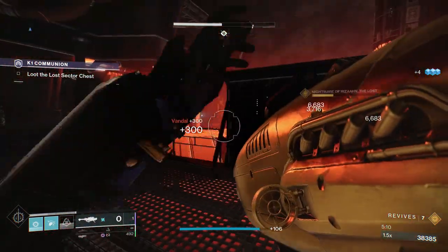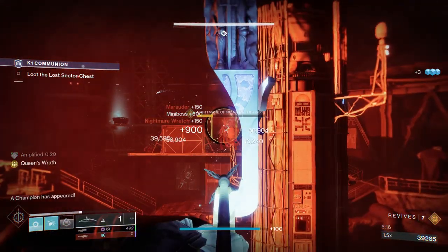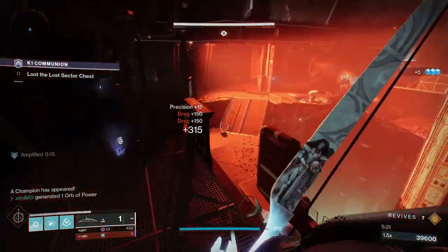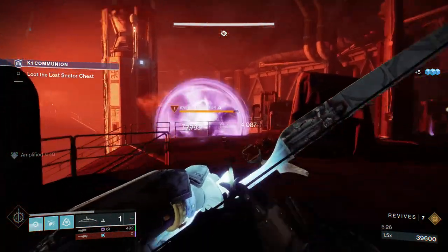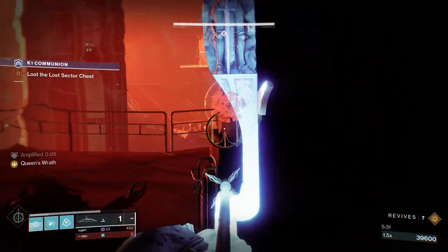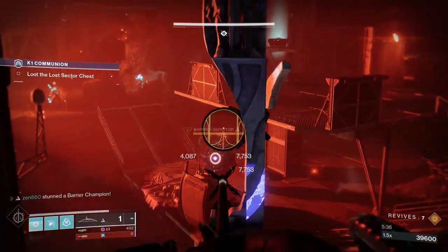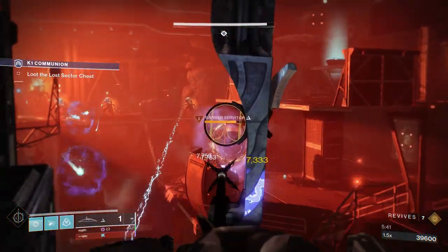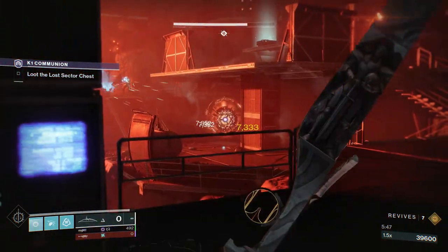This lost sector, although it can take a while if you're not using this build, is still really easy because there is cover everywhere. Most of these adds have insane range, but if you just sit behind cover you're going to have an easy time. The Barrier Champion has spawned and we're going to chip it down with our Wishender. It will take a while, but not too long — Wishender does more damage than Arbalest. If you guys don't have it, go get it. This weapon is absolutely meta. There's just no reason to use Arbalest when this exists — it's literally Arbalest but better and with infinite ammo. We took care of the Barrier Champion in about 20 seconds.